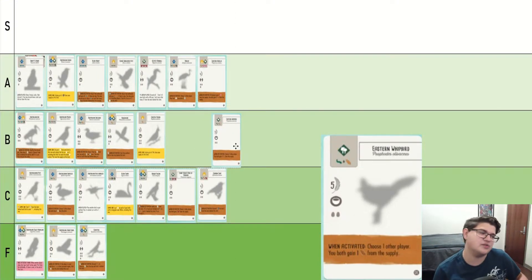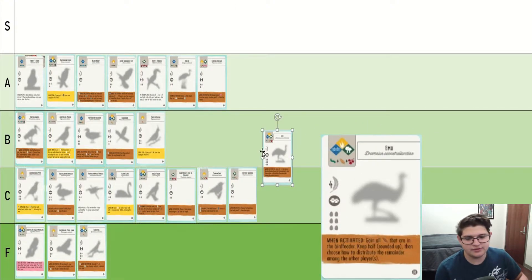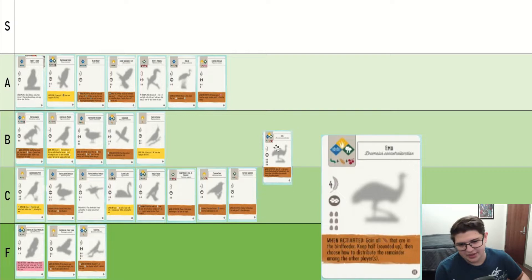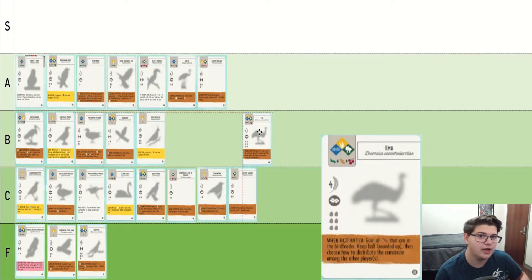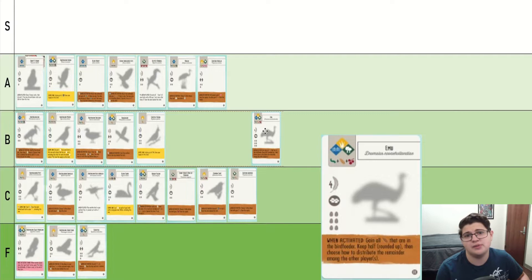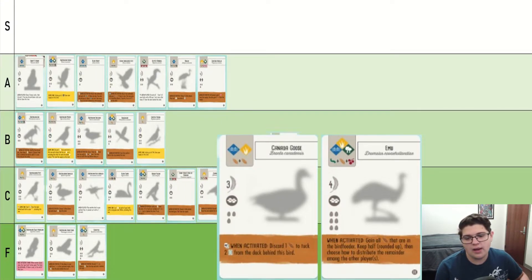Eastern Whitbird is pretty much average — nothing special. Emu is a very odd bird. It's very expensive for a mediocre brown power and mediocre bird points, but it has a ton of egg slots and can go anywhere. I've never really used it to great effect, but I've also never had it with something like a Black-Bellied Whistling Duck or Canada Goose. I think it's probably about average. It is very nice that it can go anywhere.